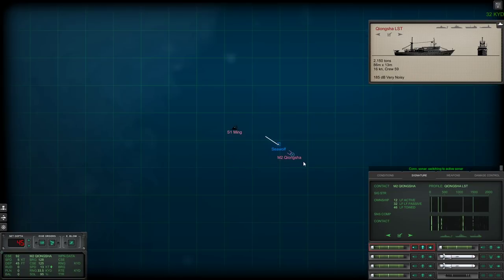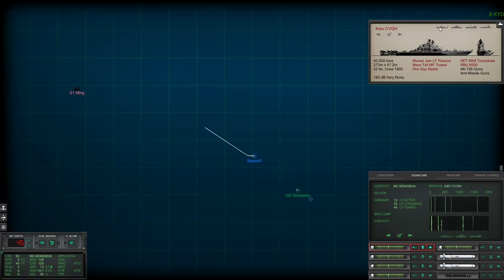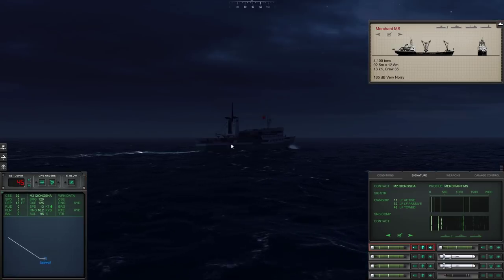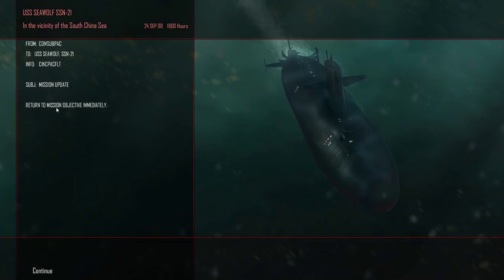I'm going to go ahead and go active. Got it. This is not something you can find in the database. Let's go to the merchants and look for that exact thing — Wang Sha MS. It's not in here. So frustrating. Well, we know now — we just end this mission. That's just one little oversight and it looks like we got exactly what we wanted. We didn't get anything we didn't want. Return to mission objective immediately. I think I saw a Chinese flag on that thing, so I don't think it would have been disappointing to sink it.